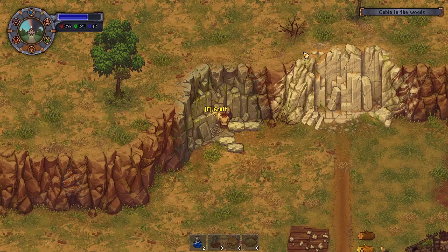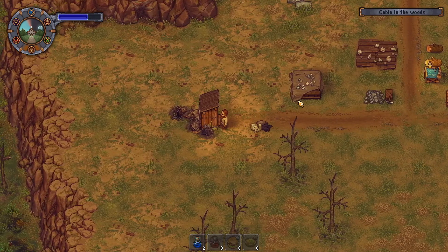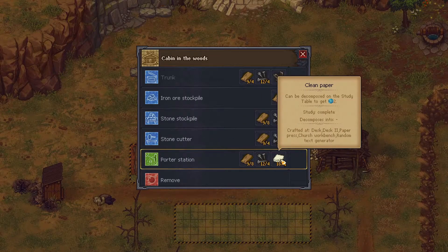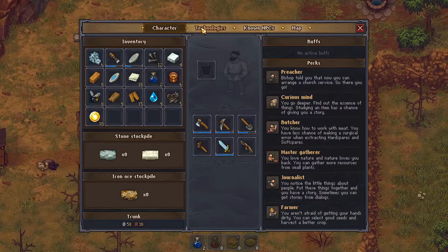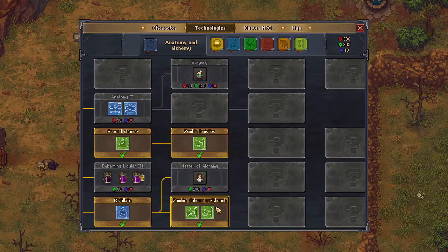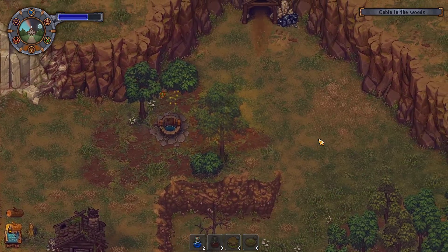I don't get it. This is the porter house — no? Or is this? Porter station, stonecutter, stone... like... because I didn't unlock it? Oh, maybe I didn't unlock it? I mean, I should be able to just make him do that here.